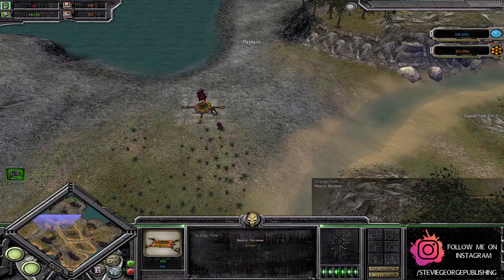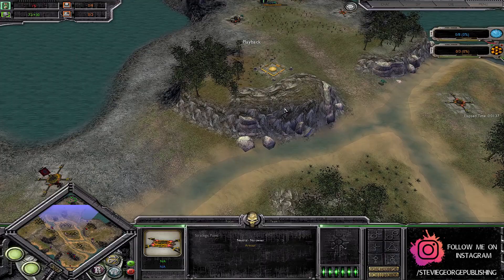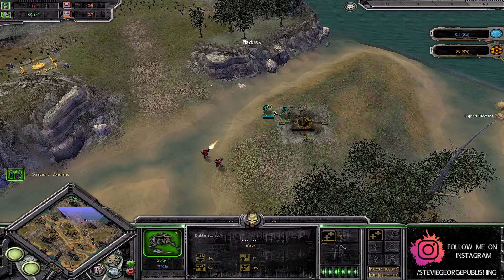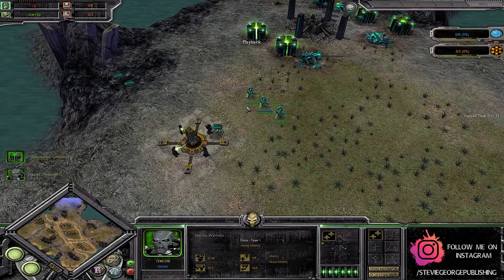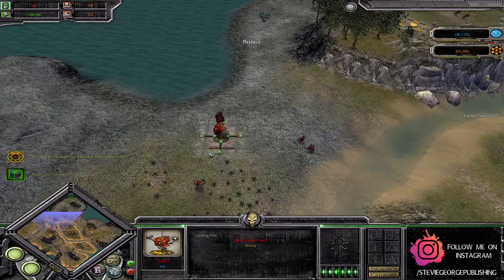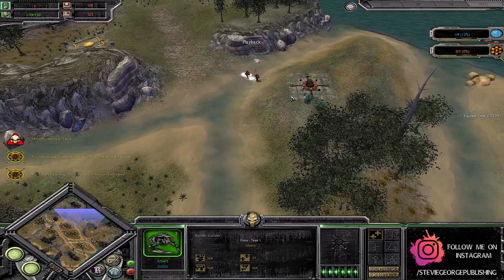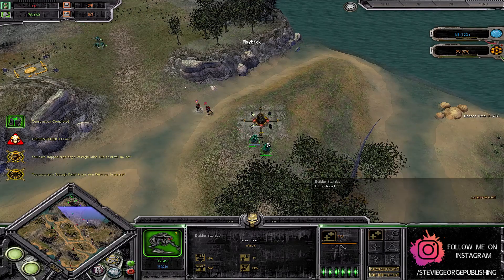Scouts are going to be doing some aggressive expansion into one of the natural strategic points for the Necron player. These Scouts can't exactly do much in the way of back and forthing early on in the game — no attack, no defence. Just going to have to see what they can grab. Necron Warriors now out on the field. Lovely colour scheme from Focus — lovely teal, green and blue, very aesthetically pleasing. Scouts over here capturing this listening post.